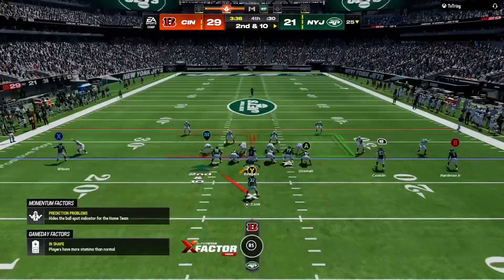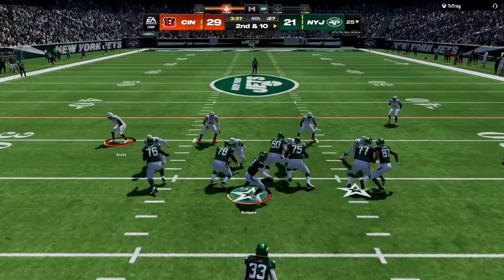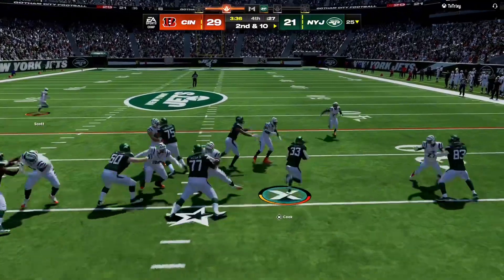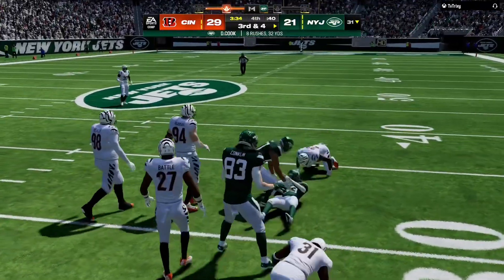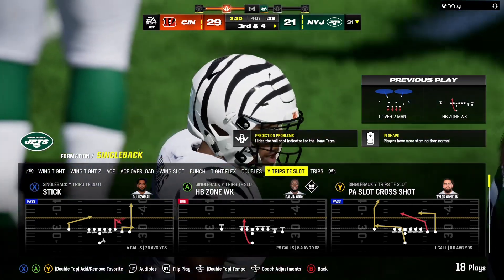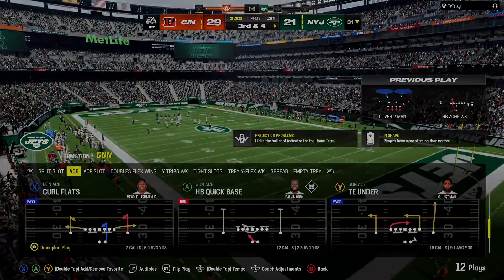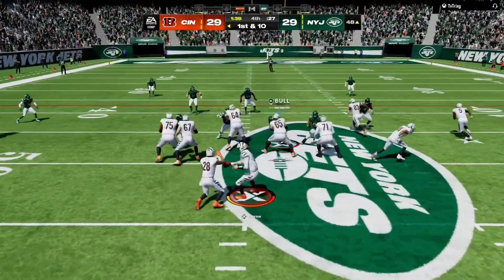An incomplete pass leads to second and ten from the 25. Cook up the gut — he'll be dropped after a gain of about six, across the 30 to the 31. That was a good run and it got to the second level. A gain of eight on third and three.